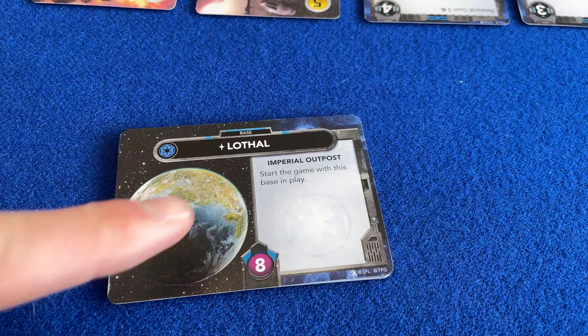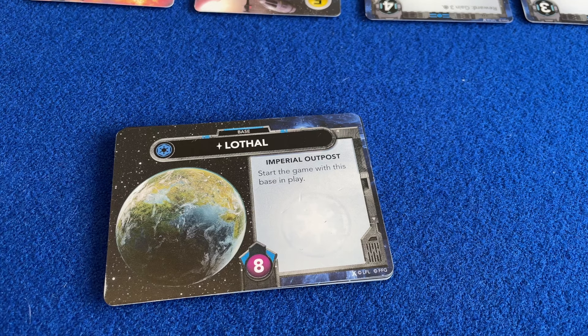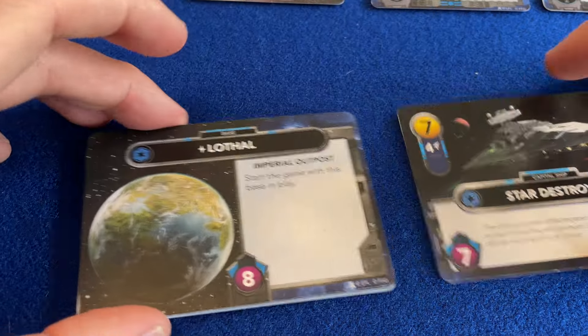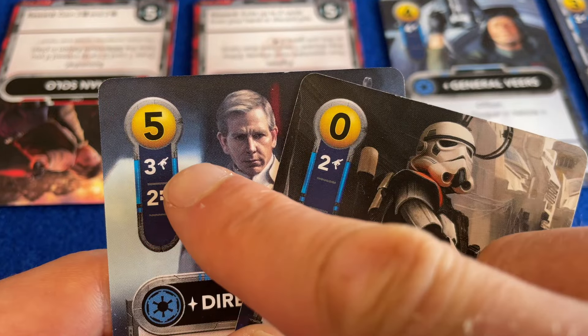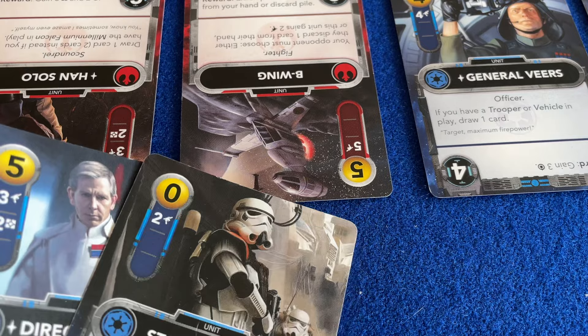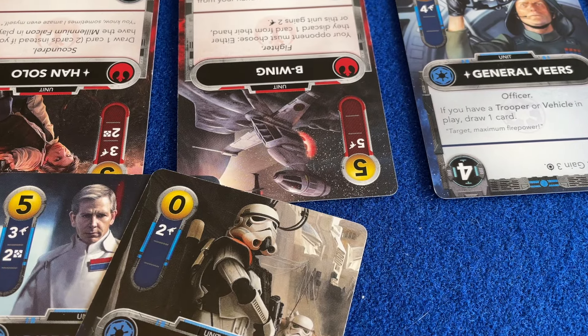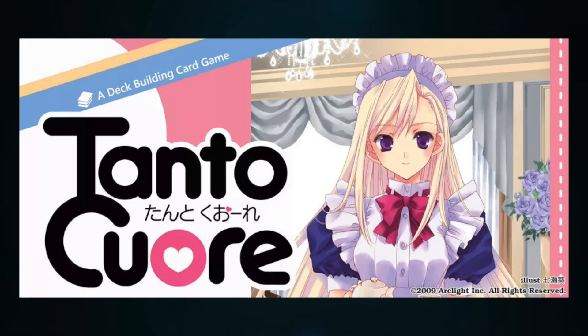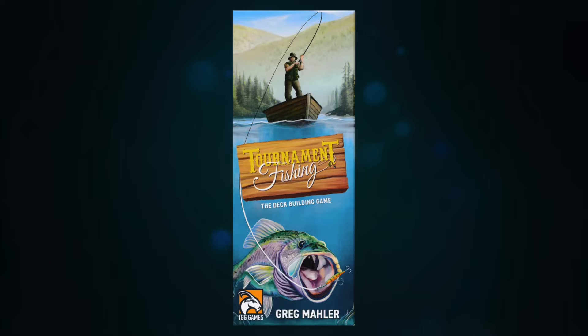Frequently pop culture deck builders are not the most mechanically innovative, but they attract a wide fan base regardless because of the references, the setting and atmosphere. The likelihood is, as a freelance designer, you're not going to be able to access intellectual properties and brands from TV and film. But that shouldn't stop you taking inspiration from a setting that excites you, whether that's high fantasy, science fiction, scantily clad Japanese maids or tournament fishing.